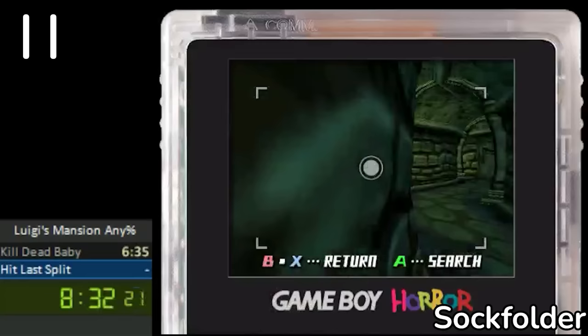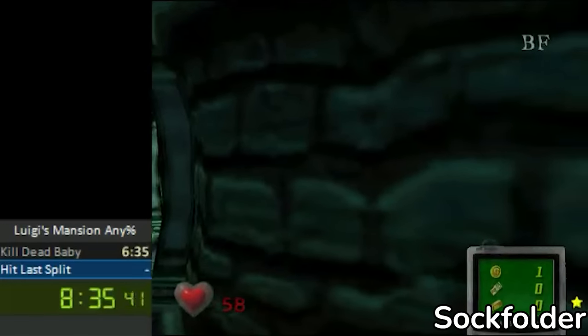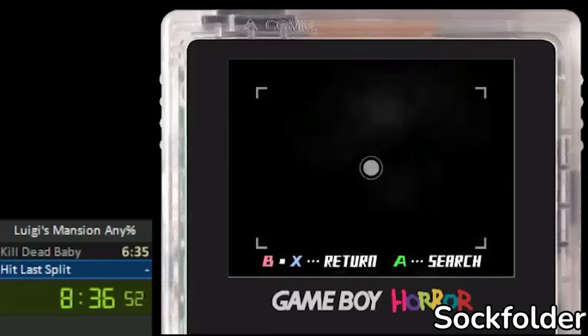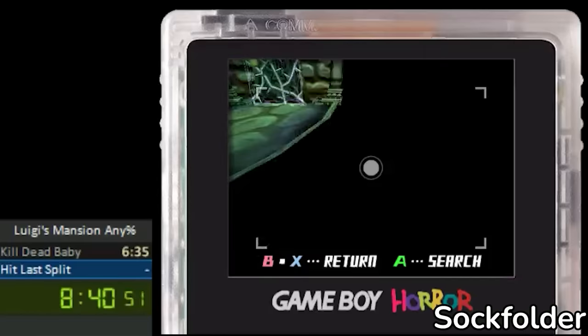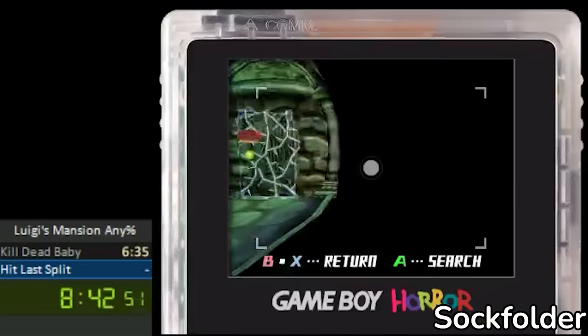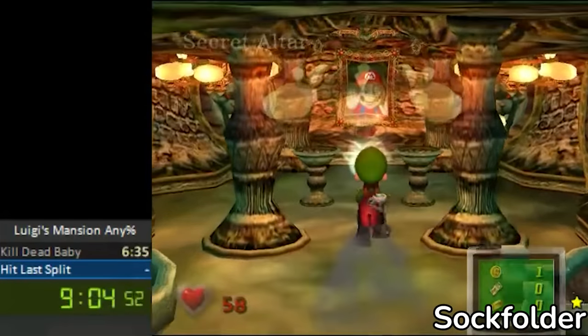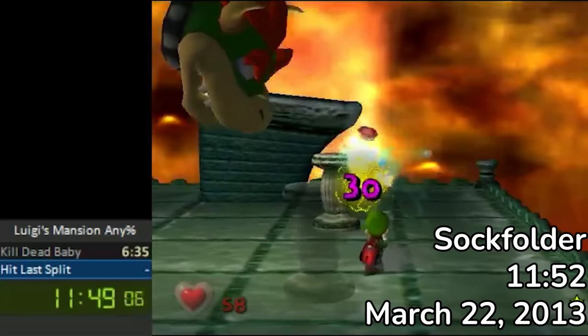Now, for the hard part. Sockfolder moves Luigi out of bounds until this pillar lines up with the left side of the screen. Then, he uses the Game Boy Horror camera to guide himself across the fine line to King Boo, making quick movements forward before pulling off the camera again, each time to readjust until he's through. From there, he defeats King Boo, and the run is finished.